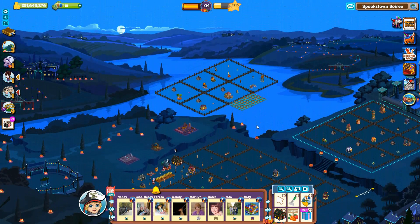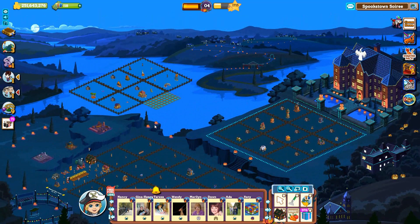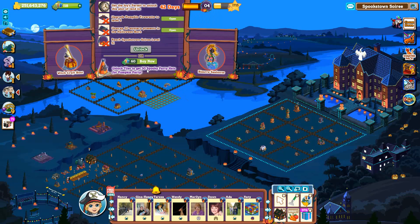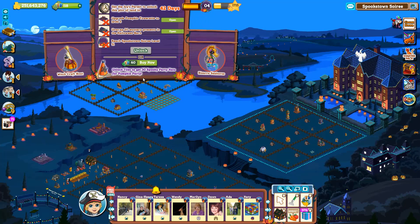Starting with the water tiles. Halloween Lake opens in 21 days. It requires a level 1 Pumpkin Tourette, opening 5 presents in the Halloween Barn and Farm level 24. Ghostly Waters opens in 42 days. It requires a level 5 Pumpkin Tourette, opening 20 presents in the Halloween Barn and Farm level 51.